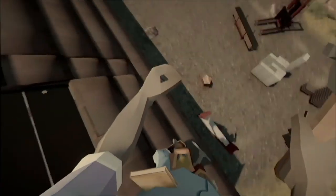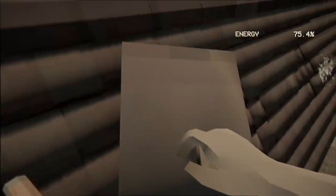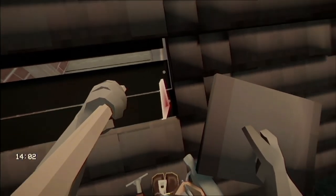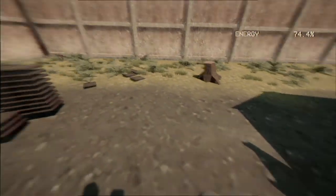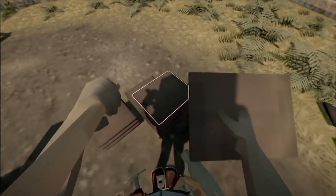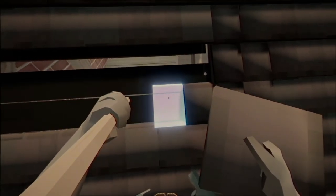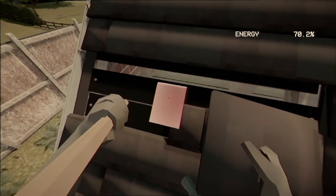It looks like it only lets you put two nails per board. Let's grab — hopefully this will let us — oh! Yep, it worked. Sweet! I think we might have got this thing figured out a little bit. I hope. Let's see if I can't place some more, finish off this roof here. There we go, look at that — it's working nicely.